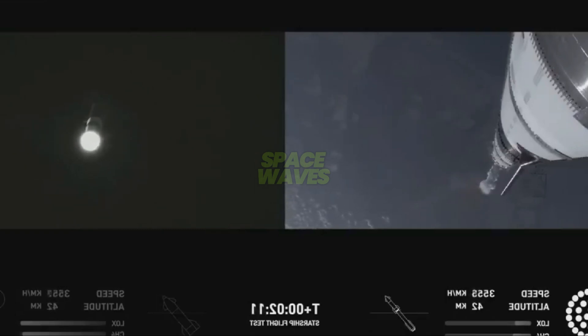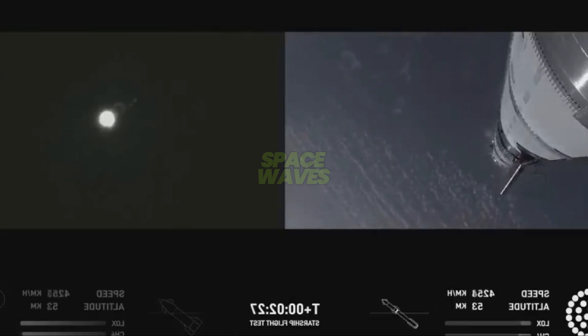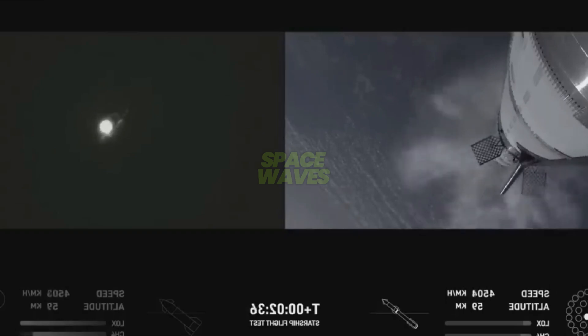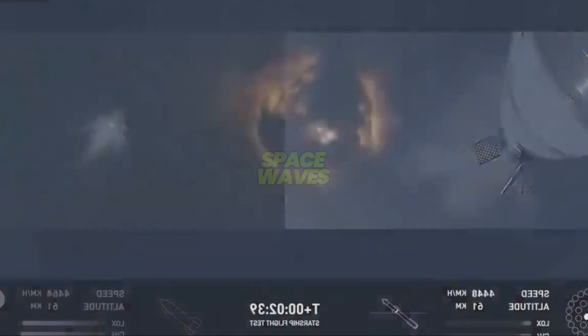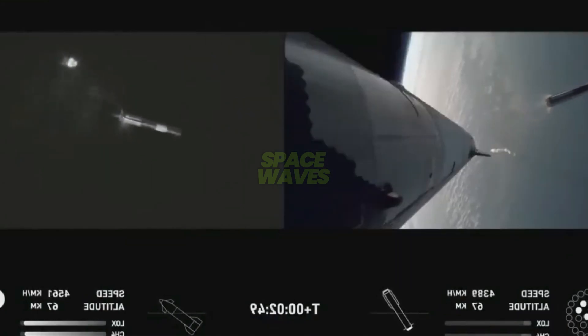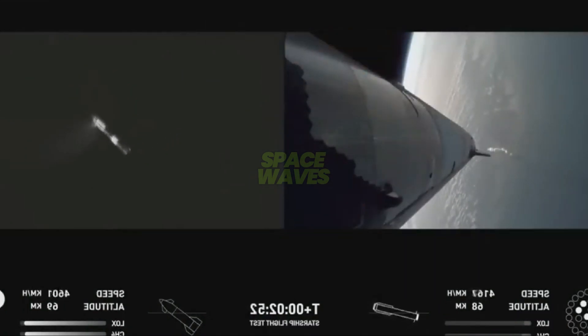We're hearing the initial call that we are go for booster catch back here at the launch tower. Coming up now on hot staging — the ship's engines will ignite while still attached to the super heavy booster, and also while super heavy booster will still be under power itself. The clamps holding the two stages together are going to release. Booster engine cut off. Ship engine start up. Stage separation.